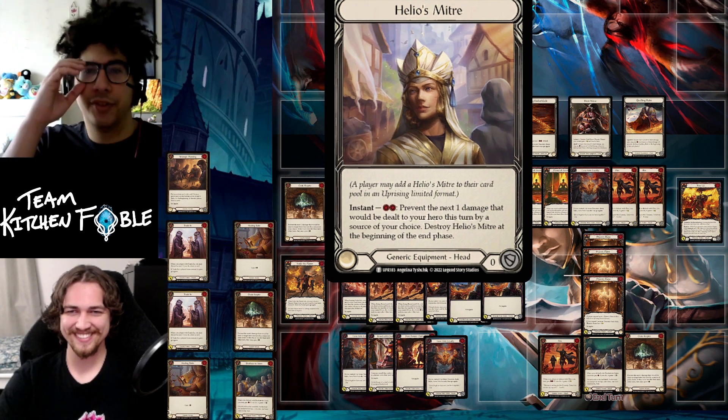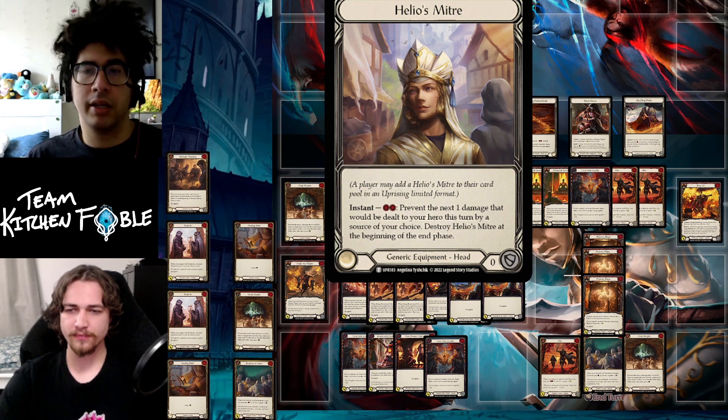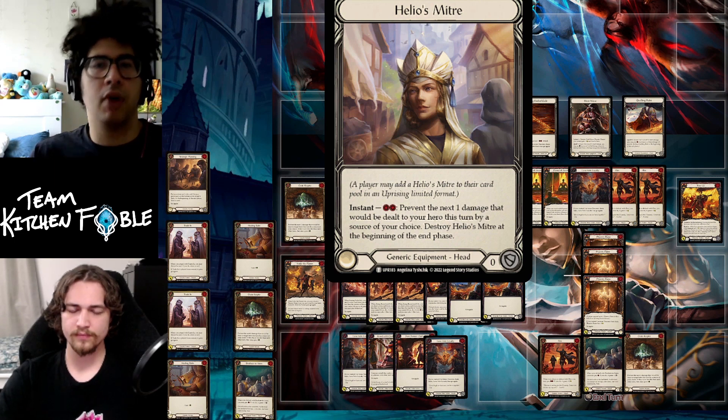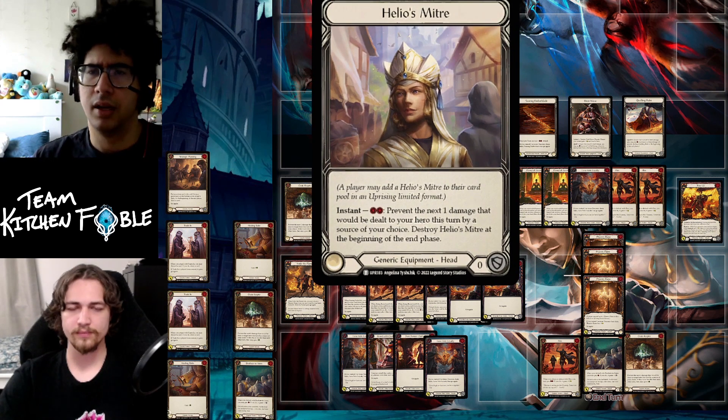Helios Mitre is the head equipment — it's also a token, so even if you don't open it you can still have it as your free head slot. It has an instant: pay two to prevent the next one damage from a source of your choice, and it destroys at the beginning of the end phase. It's a worse rate than Quell — two to prevent one versus one to prevent one — but it's free. A key trick: if Dromai goes first, pitch four reds to Helios Mitre, choose any source, and start the game with four ash tokens before passing the turn.